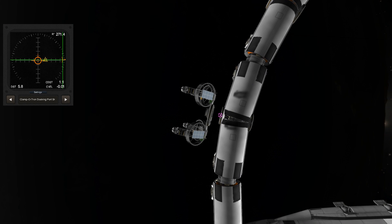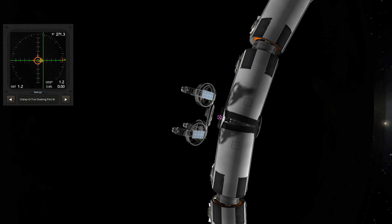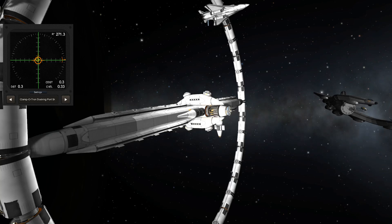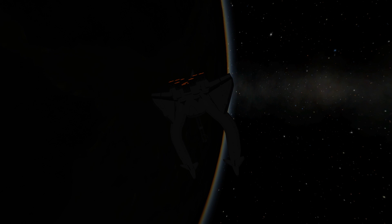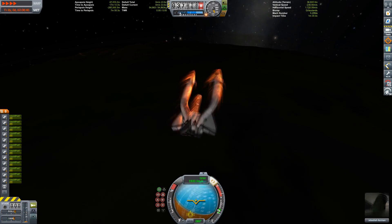We have almost docked this thing. Look at those shadows — I really like KSP, it's gorgeous. We have docked our utility vehicle. And now it's time to get that SSTO safely back onto the planet's surface.